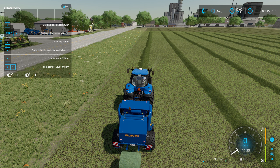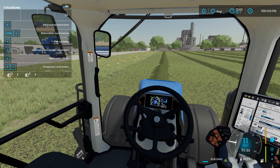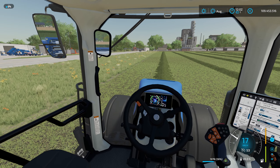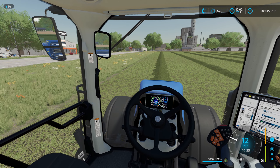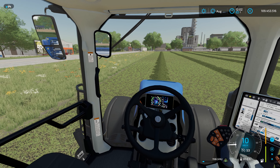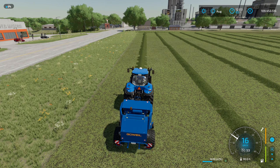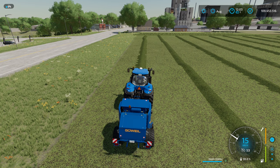Then we also have a Ballengabel and another Ballenzange. And for the front loader we also have the Ballenwickelgerät — the bale wrapping device. So that's how it looks. Then I would say, let's grab the tractor and see each other out on the field. Let's go!